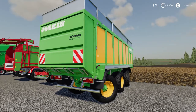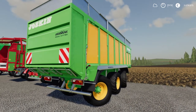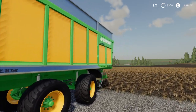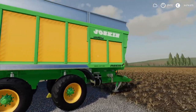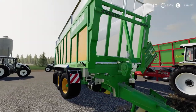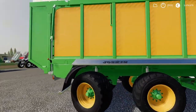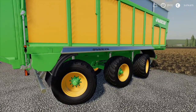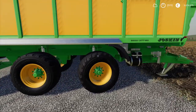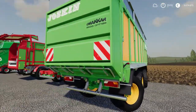Next up is the first of two Joskins — the Joskin Dracca 8600. It has 47,000 liters of capacity and costs 59,000 euros to buy — 1 euro 26 per liter volume. It's a pushback trailer: the rear end opens and all material gets pushed out at the rear. It's a three-axle trailer where both the front and rear axles have a steering function, making it very maneuverable.